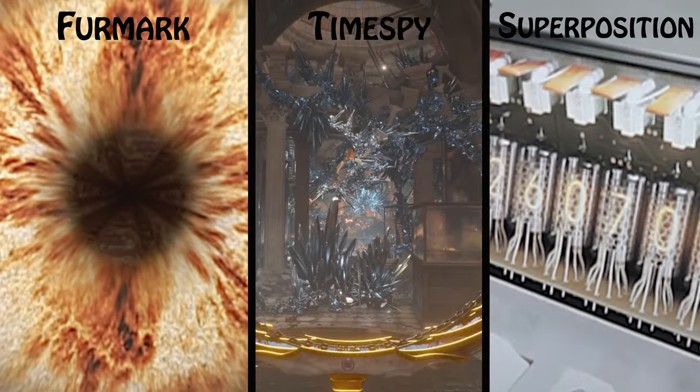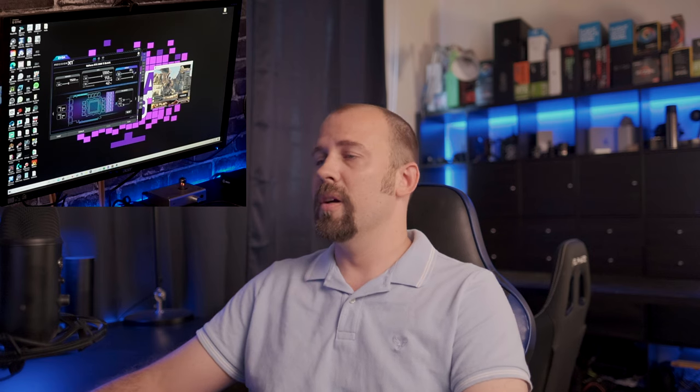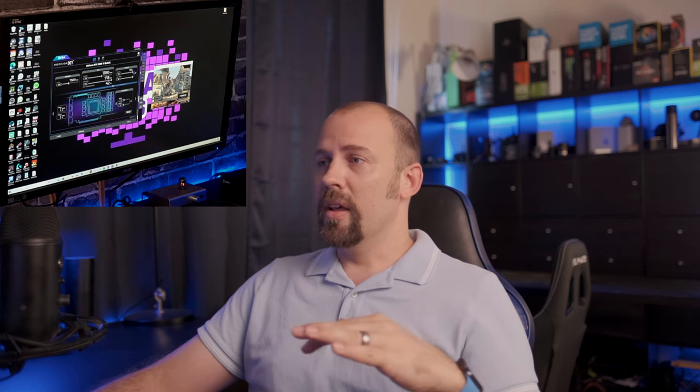For benchmarking I use the Heaven benchmark initially, then go through various other benchmarks to test stability. The process is to push Heaven all the way to the max until it crashes, then back it off a little and test all the other benchmarking software. That way you get different loads and different situations where it might crash. Heaven is the most basic one — it's been around a long time and I use it as my initial testing.